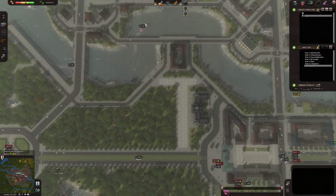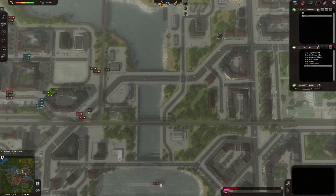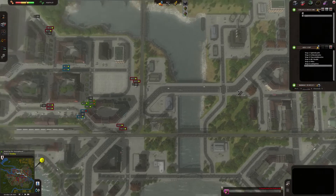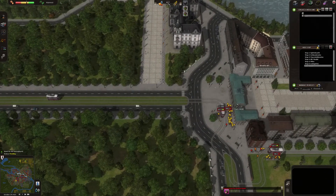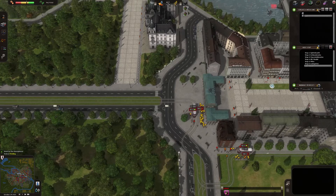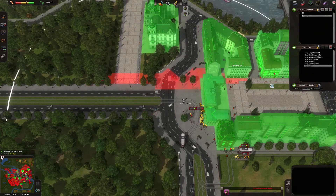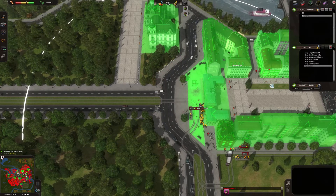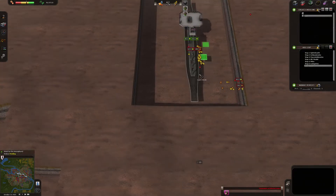I would like to have a subway station somewhere where it's dense, like this neighborhood here. We already have a subway station here, not sure if I should use another one. This is also a good location — Brandenburg Gate, it's not that far away. Let's build it here. Brandenburg Station — it has a nice sound to it. Let's build one station, go for around here, shallow, right in front of the Brandenburg Gate.